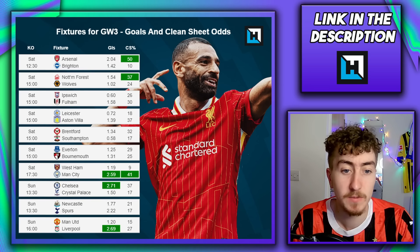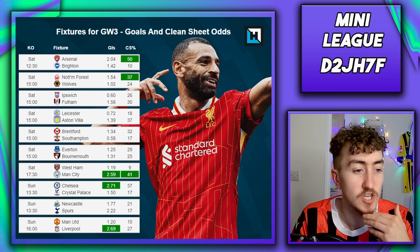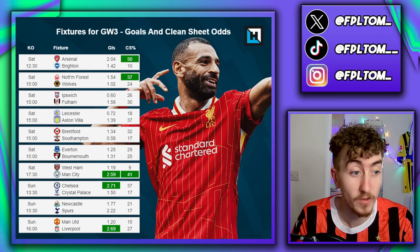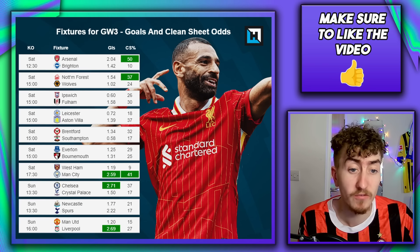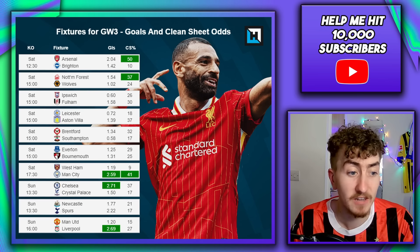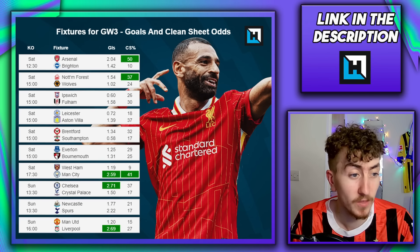Some standouts for me: Manchester City after the romping of Ipswich today. West Ham conceded quite a lot of high-quality chances and xG against Aston Villa in game week one, so I'd imagine City to get a couple there. Chelsea at home to Crystal Palace haven't started brightly either. Cole Palmer could become an option with decent fixtures lining up after that Crystal Palace game. Then Liverpool against Manchester United — we still saw the defensive frailties United have, and Liverpool were purring in game week one. Worth investing in their attackers, less so on the defensive side.